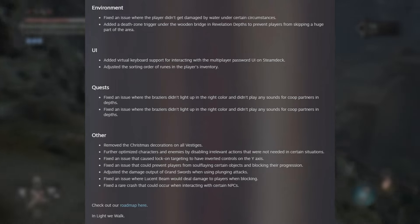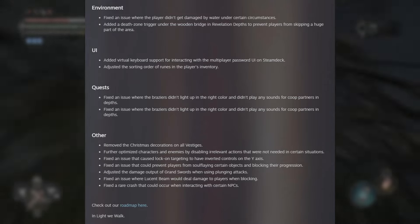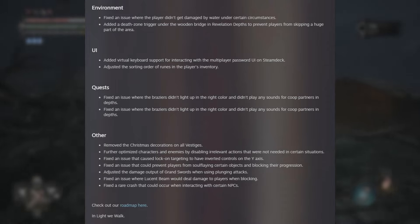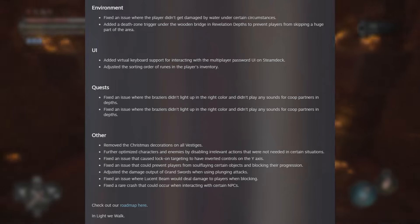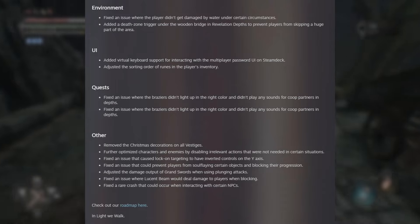UI. Added Visual Keyboard Support for interacting with the Multiplayer Password UI on Steam Deck. Adjusted the sorting order of runes in the player's inventory. Quest. Fixed an issue where the brazers didn't light the right color and didn't play any sound for co-op partners in Depths. Fixed an issue where the brazers didn't light up the right color. Wait — they literally posted the same thing twice. Who does the QA on these things? The goddamn patch notes are glitched.